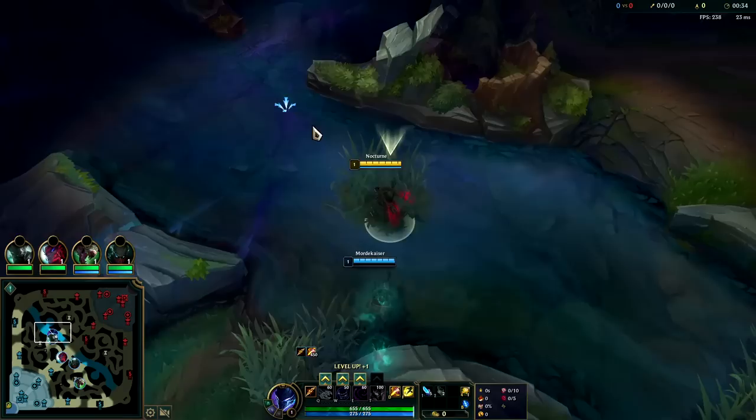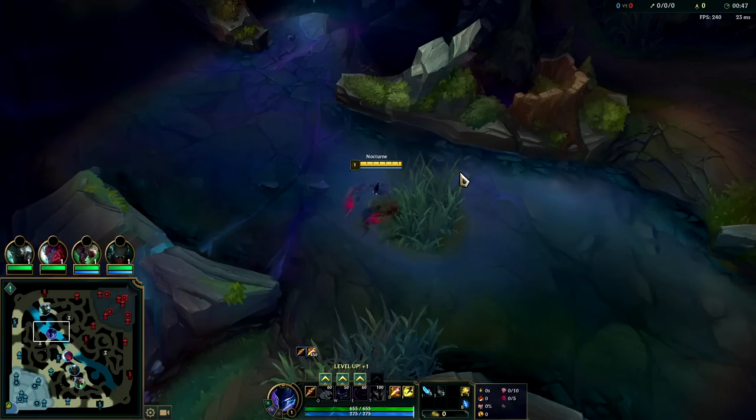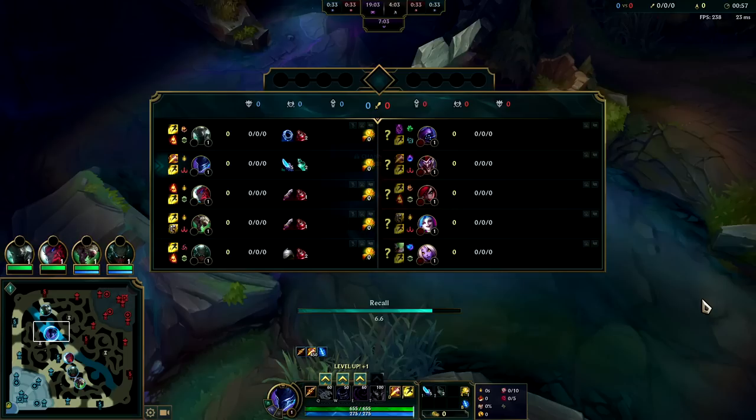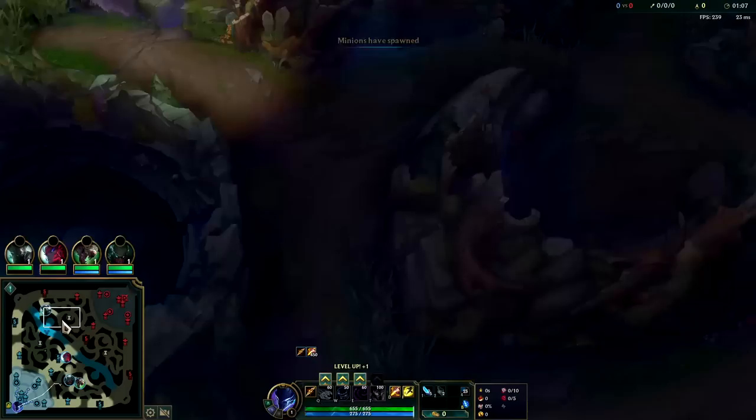Welcome back to part two of BORK into Stridebreaker Nocturne jungle, going up against an AP Shaco. AP Shaco jungle is kind of a for-fun champ, not a for-win champ. There are much stronger AP jungle options — Nunu, Zac, Diana, even Evelynn would consistently eclipse AP Shaco. They have Soraka so we'll need to focus her down, perhaps even get some heal cut. Make sure Shaco doesn't cheese us — his clear routes generally involve double box wraps.